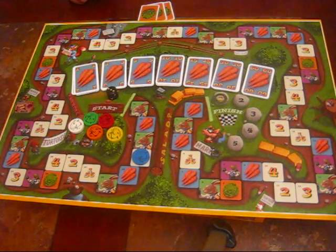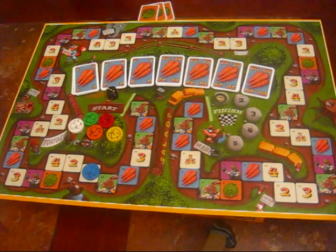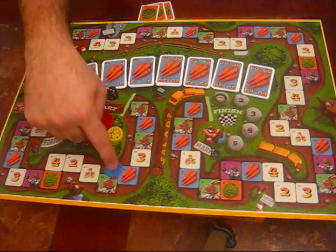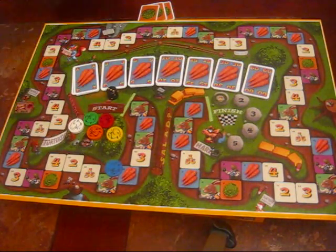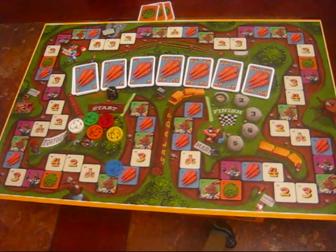If I'm not in third position, I don't get anything - there's a lot of jockeying for position in this game. The number on each space corresponds to the position you have to be in to get the bonus, and also how many carats you get: position one gets 10 carats, position two gets 20, position four gets 40. In fifth or sixth position you'd get fifty or sixty carats. If you're in first position, you only get ten carats.